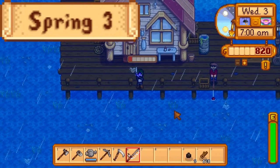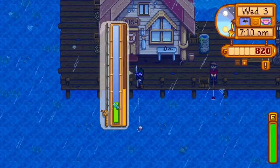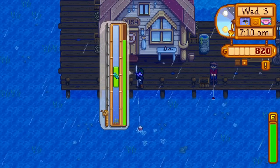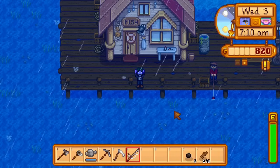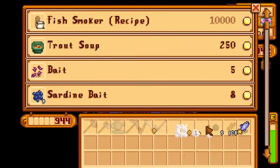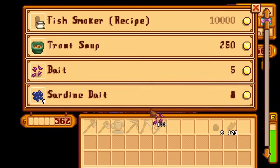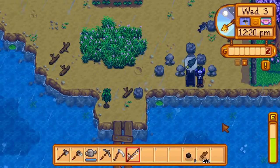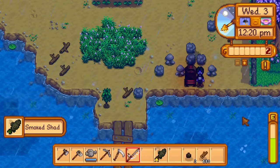Day three of spring. I once again start by fishing at the beach. Previously I would have gone out of my way to use this guaranteed rain day to fish an eel, but as I'm forcing a rain day in fall for the walleye anyway, I can catch the eel then as well and focus more on money today. When Willy's shop opens, I spend all my gold on bait and return to the farm to fish. Catfish can be caught here, and I double their value by smoking them.